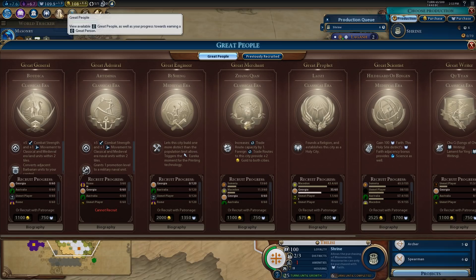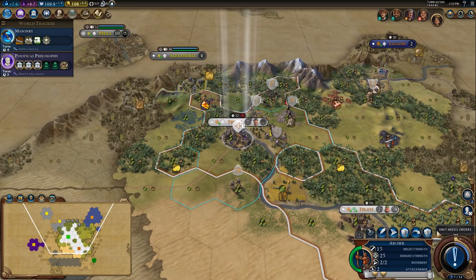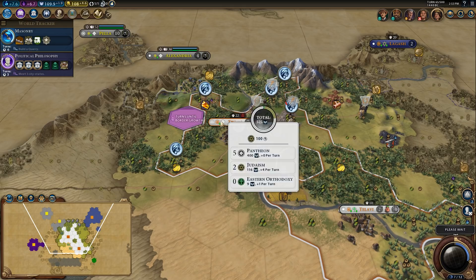Let's pick up a shrine because I want to make sure I get a religion, and the faith generation is going to be useful too. I actually can't believe how bad this start has been — really, really terrible. Easily one of the worst starts I've ever had.